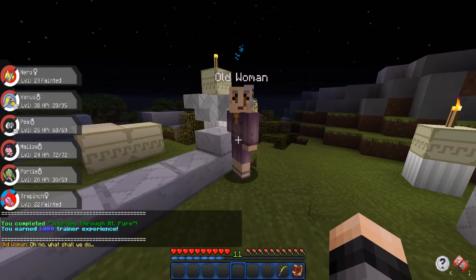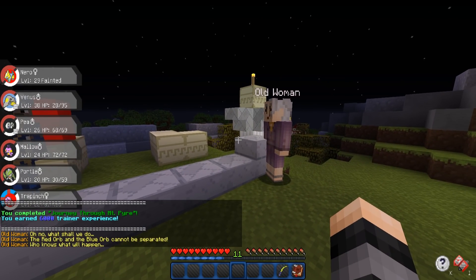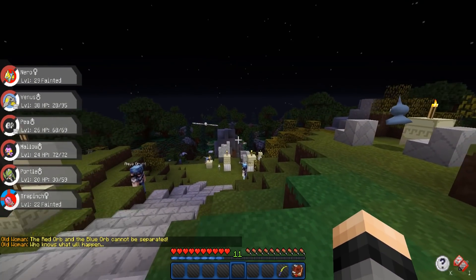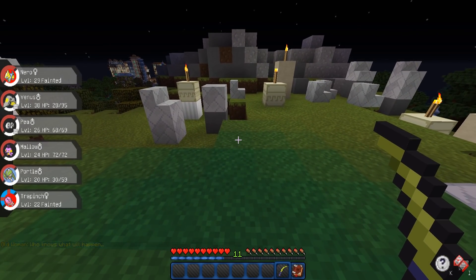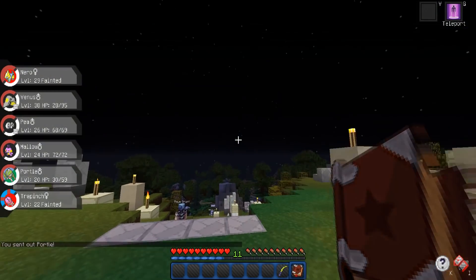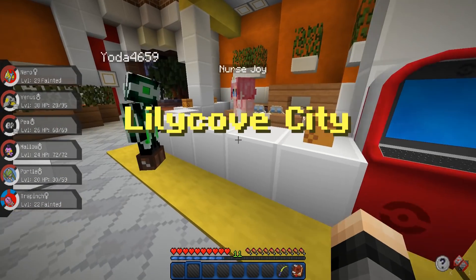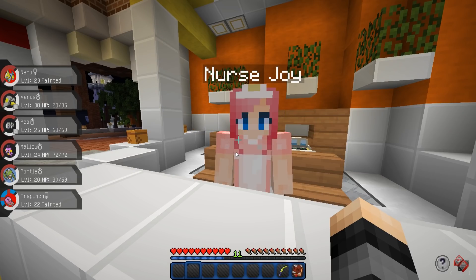The old woman says: "The Red Orb and the Blue Orb cannot be separated. Who knows what will happen?" And we completed Journey Through Mount Pyre! Awesome. So we got ourselves a Vulpix as well. We have to warp back to the Poke Center, and then where do we have to go next? We have to go all the way back to Mount Chimney, which is really far on the other side of the map. Let's warp back to the Poke Center, heal up first, and then we'll take out our Vulpix.